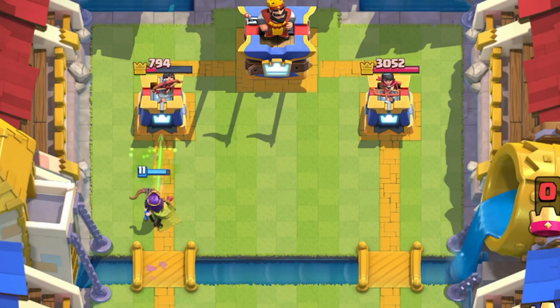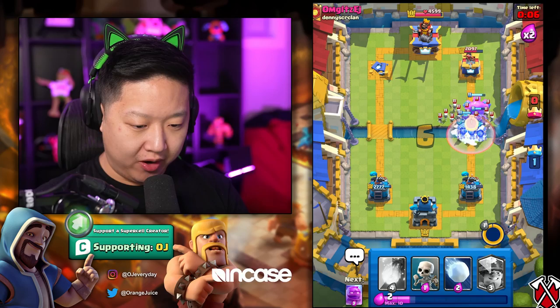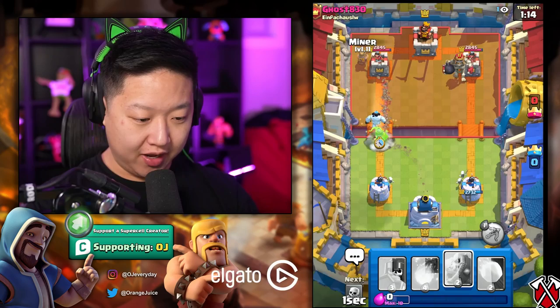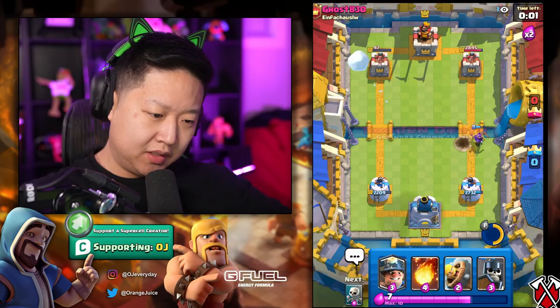Skeleton Army appears — activate the invisibility. She's locked onto the tower at full health. The knockback from the Log isn't enough. Placing an Ice Golem in case of Skarmy or anything crazy. Then rushing the Archer Queen into the other lane — there's nothing they can do about it. Archer Queen locks on. Taking the victory.